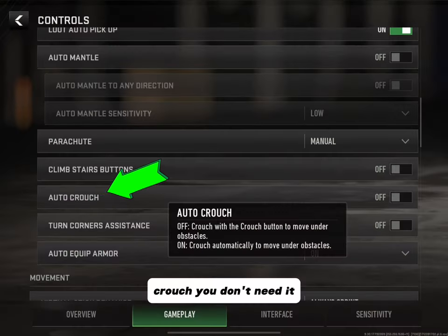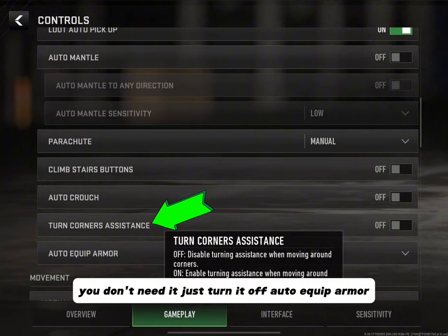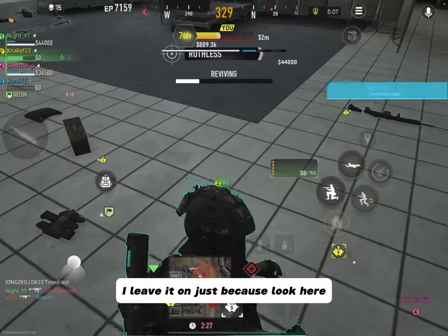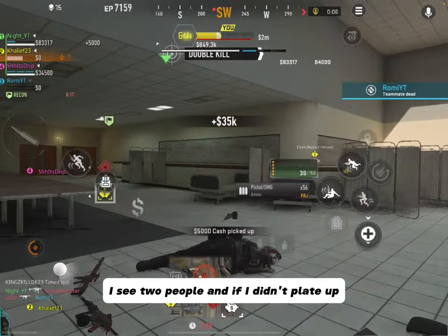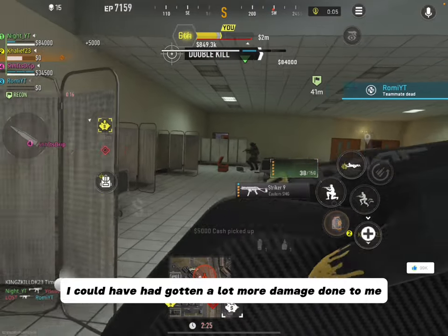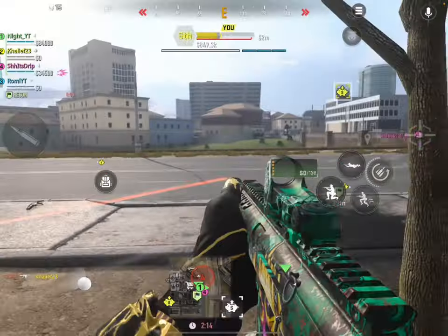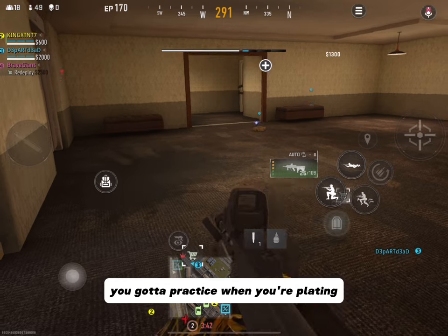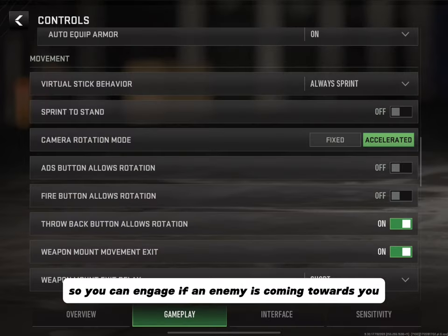Climbing the Stairs Button — turn this off, you don't need it; it only walks you up stairs, you can't run. Crouch — you don't need it; you'd rather have full control of your operator and you don't want to be crouching at the wrong moments. Turning Corner Assist — just turn it off. Auto Equip Armor — I leave this on. Here you can see me putting on my plate while still looking around, spotting two people. Being able to move and get into a better position to plate up and re-engage is really valuable. Tip: you can cancel plating by tapping your weapon button to engage immediately if an enemy is coming.